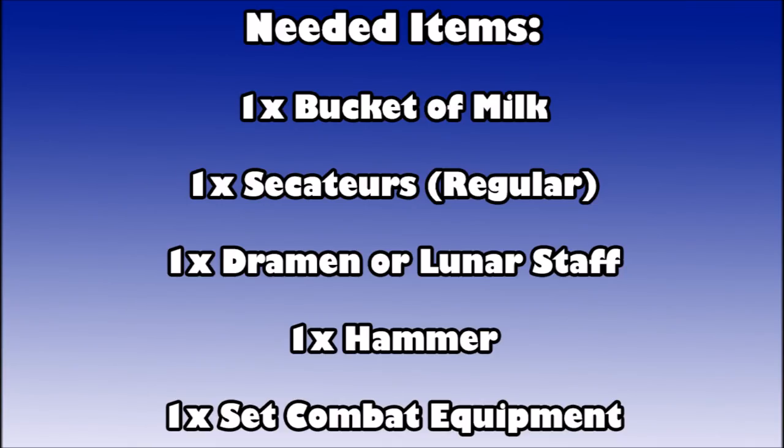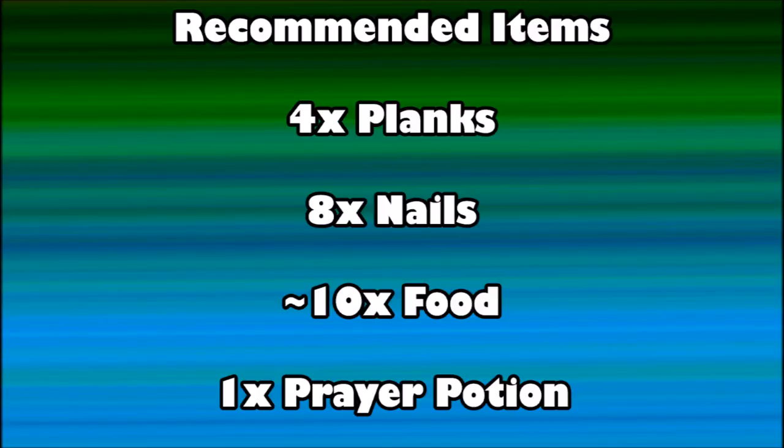As for the items you're going to need to bring: a bucket of milk, one pair of regular Secateurs (the Magic Secateurs will not work), a Draymond Staff or a Lunar Staff if you completed Lunar Diplomacy, one hammer, and your combat equipment — whichever you prefer, I use melee, but magic or ranged works too. Recommended items include 4 planks, 8 nails, 10 food, a prayer potion, and a combat potion, especially if you're low level, for the fight at the end.